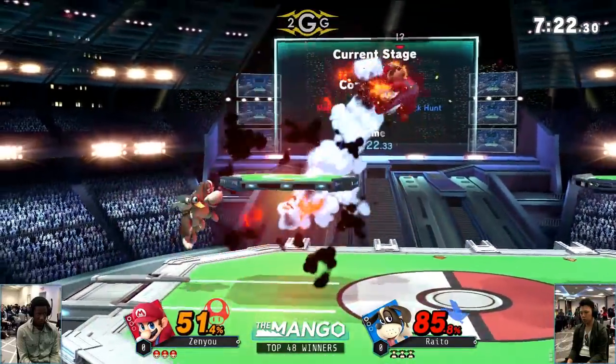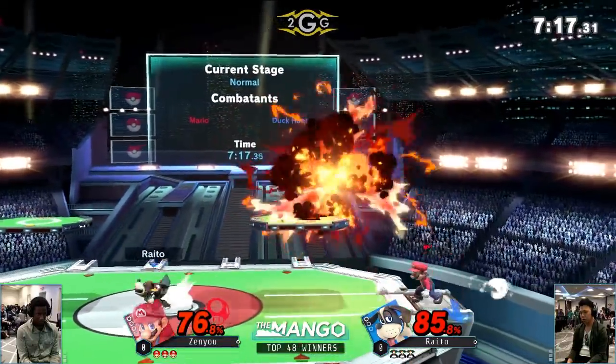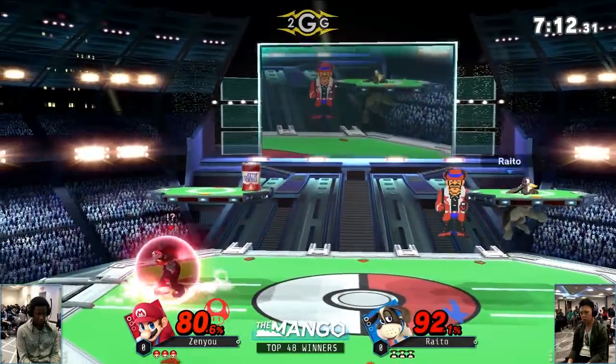I like what he's doing — he's trying to use the fireball to reflect the can so that it goes the opposite direction. Not quite working this time, but he's applying the pressure with it. Raito still has safe control here; Zenyu trying to figure out his way back in.